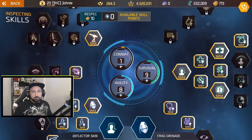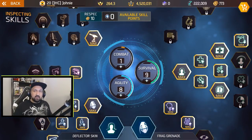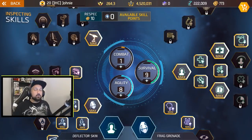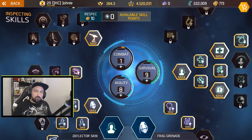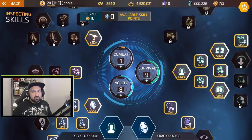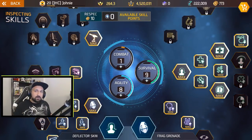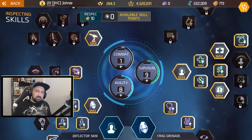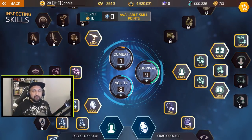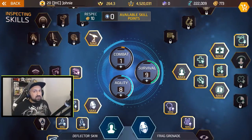The 819 will help you transition until you get better gear. But if you have great gear and you think you're doing well enough, you should respec to the old 1233 damage build because you're going to kill enemies faster. You have to find the balance between killing enemies fast and not dying all the time. With the 819 you will die less but kill enemies slower.